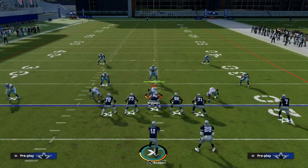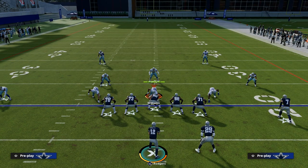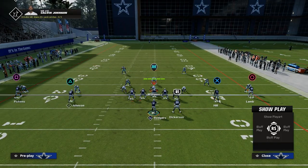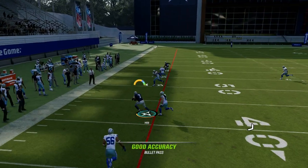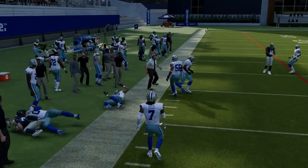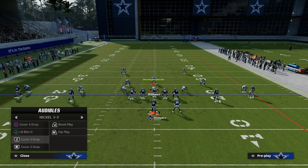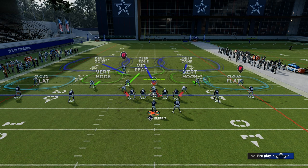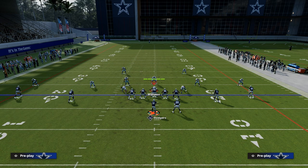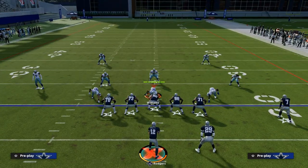Let's say there is space to throw the cross route but not the fade or quick out. You'll see the space opens up because of the way the receivers run defenders off. But what if they run some kind of defense that looks like a drop-eight coverage? This is a really good defense for this concept, and now we're going to get into our check-down game.